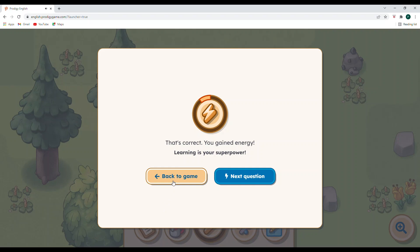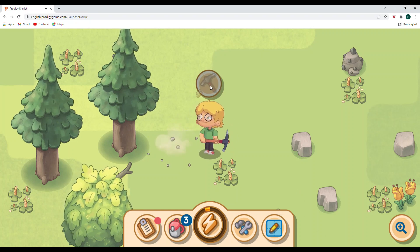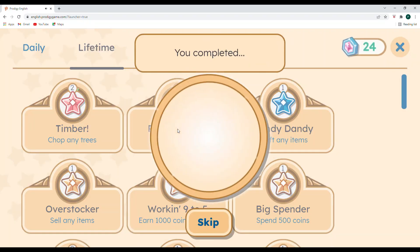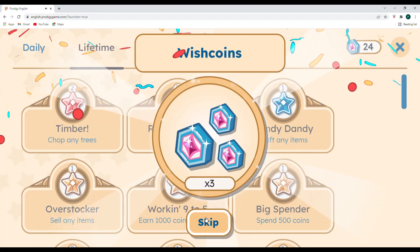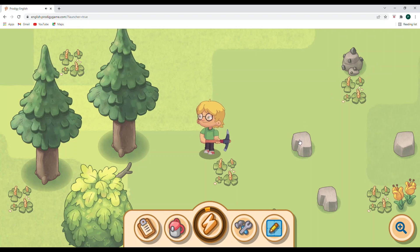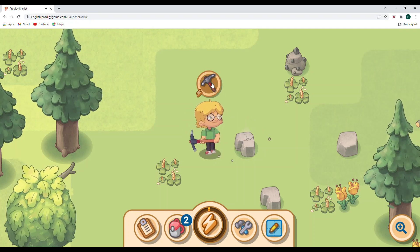Let's get back to the game, continue to be good stewards, and take a little more rock. It looks like we hit our objective — it's a lifetime objective. Claim! Rock smash, level one — three wish coins! It actually says to break 10 rocks, so we'll be breaking a little bit more. That should be the fifth rock, so we should be about halfway through. Let's go back, get some more energy, and then continue on.